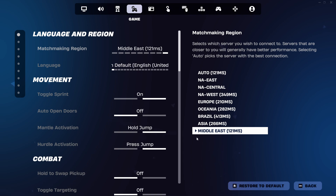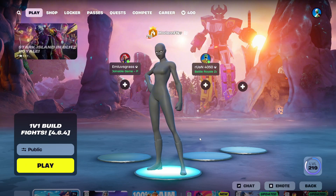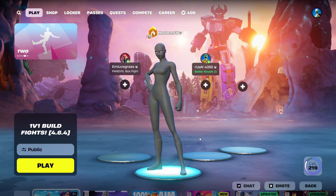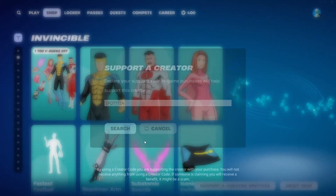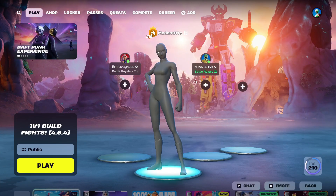In Fortnite settings you can see 121ms, where before it showed 240ms. So it's literally as simple as that — just leave GearUp open while playing. If you're on console, just have it open on a laptop or PC. When you're done playing, disconnect on GearUp and close the game. Every time you want to play, open GearUp before the game, connect and boost, and that's it. If this helped, please leave a like, use my support creator code in the item shop, and see you in the next one!